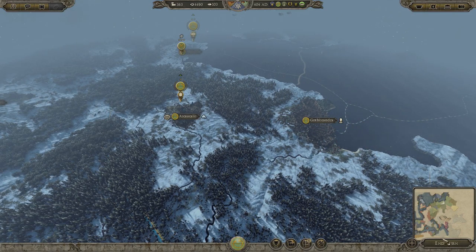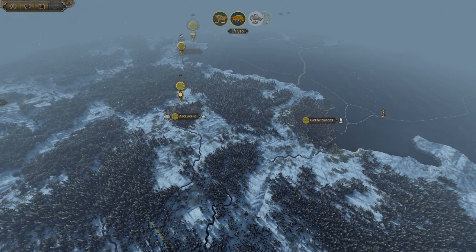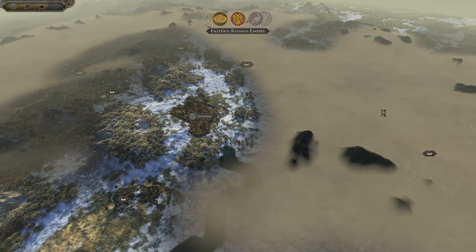Pretty much everything else is in good order so we're going to end the turn. Looking over at the small colony in northern Spain, that's doing fine - public order is okay there. I could also upgrade the town - it's like a village right now, probably go for the next tier, and that'll help that place grow faster.